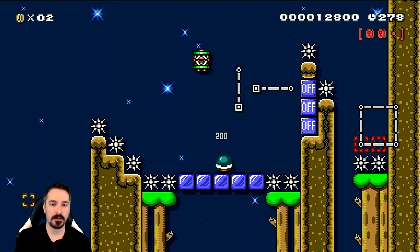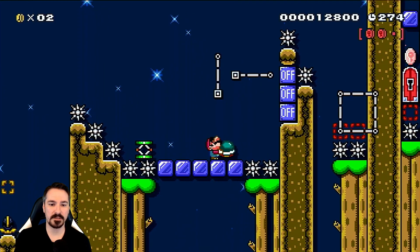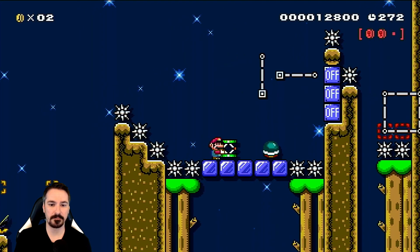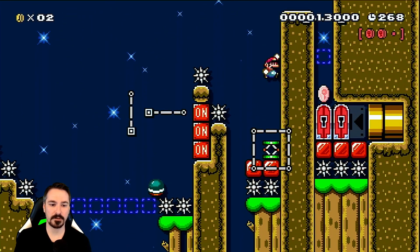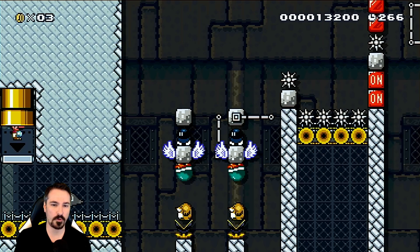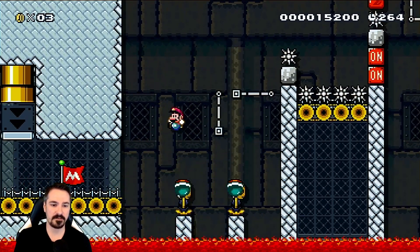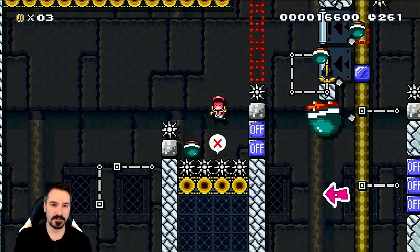I feel like I need the positioning to be different here. Yeah, that works. Are we in there? We are. We're moving on to Checkpoint 1 — I think this is the only checkpoint in the level. That first section was really good. Let's see how this one is.